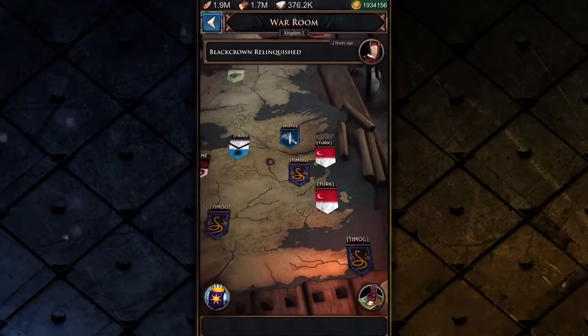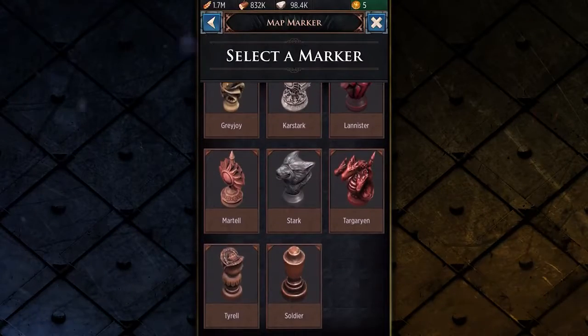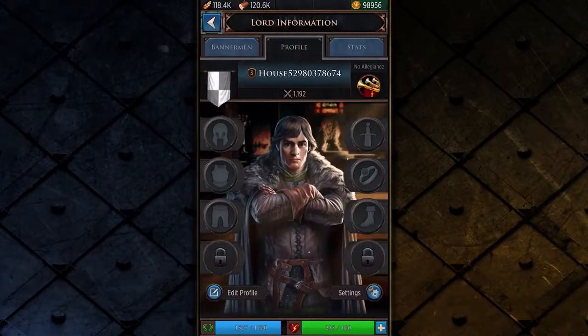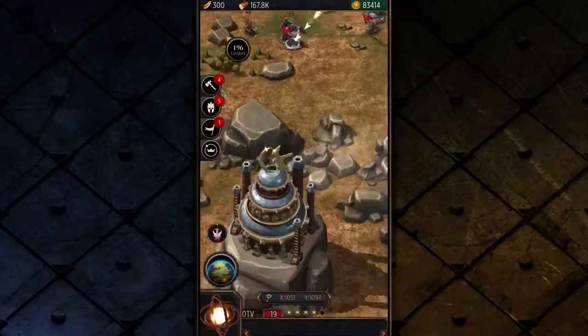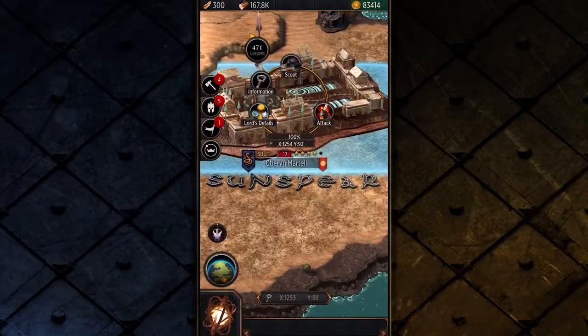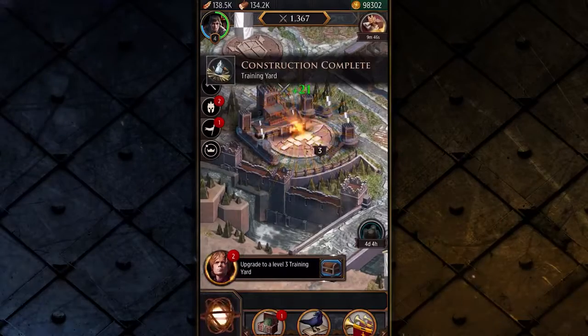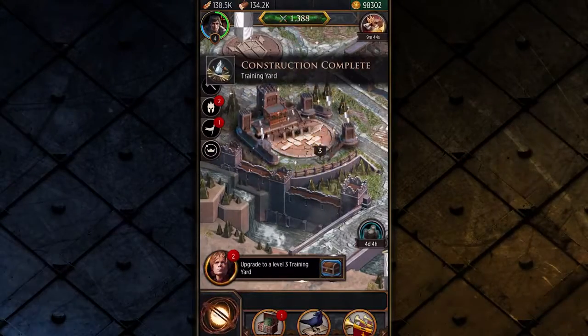To rule the Seven Kingdoms, you will need to build your house, rally bannermen to your cause, navigate allegiances and hierarchies, and take control of iconic seats of power. Threats and challenges are constantly changing, and increasing your great house's power is key to victory.